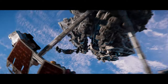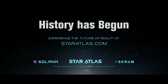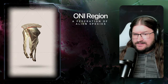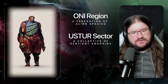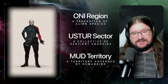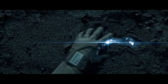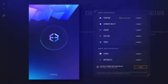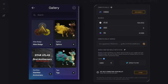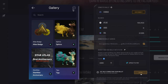Star Atlas is a space exploration game that takes place in the year 2620. When players sign up, they have to choose from one of three factions: the Oni, a federation of alien species; the Ooster, sentient androids; and the Mud, human space explorers. Each faction has its own perks and weaknesses. Similar to the multiplayer game Eve Online, blockchain ownership is the key feature that sets Star Atlas apart from all other photorealistic video games.